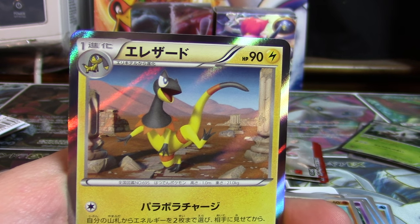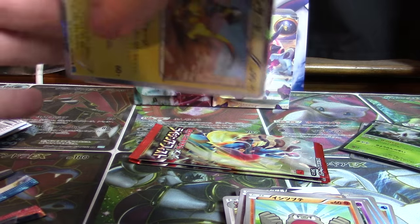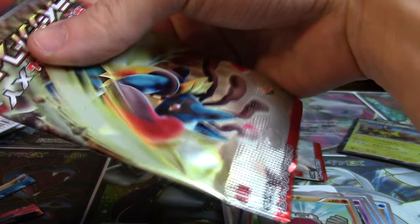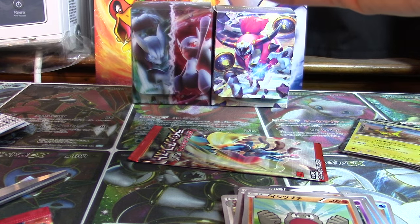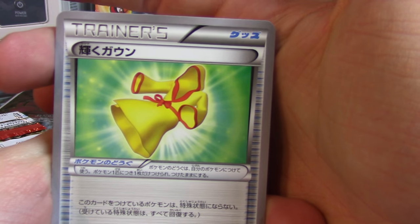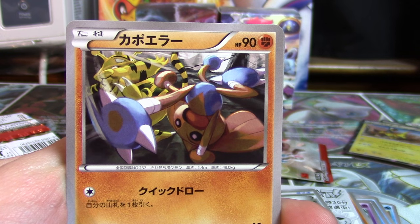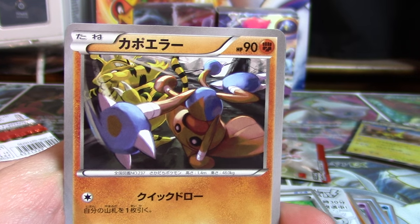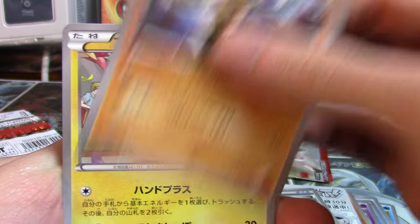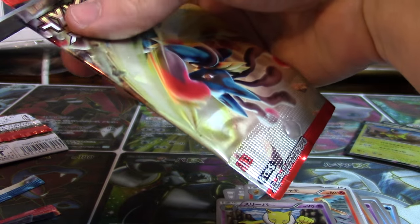That bug is really bothering me — it's just one, I don't know why it's getting to me so much, it's just hyperactive. Our holo ratio, our pull ratio, is definitely coming through but we would like something a little bit nicer if it can be helped. With our Rising Fist packs we're hoping to get something a little bit better. We've got a Sparkling Robe — oh, one more bug, going to eviscerate this thing when this video is over. Never mind, I think I killed him. A Hitmontop, Plusle, a Combusken and a Hypno.